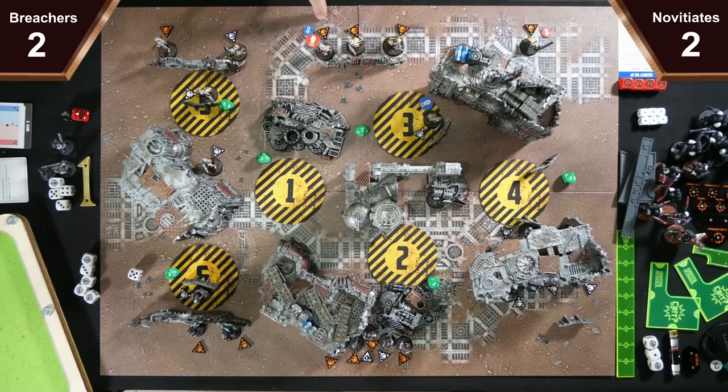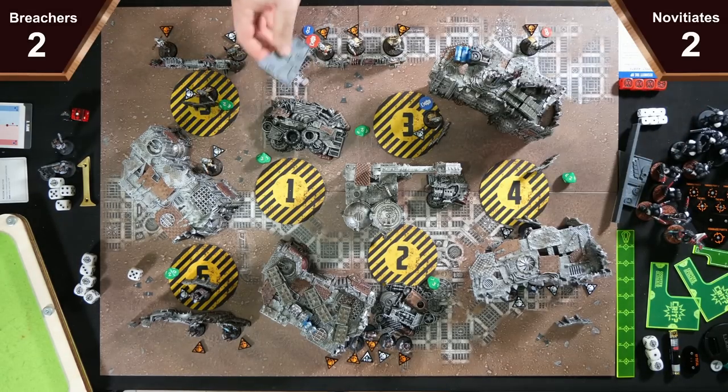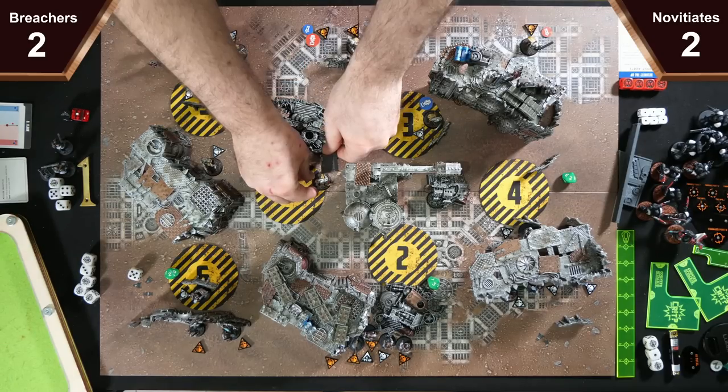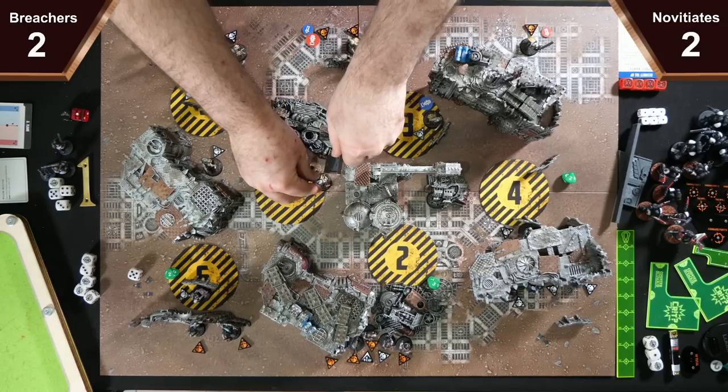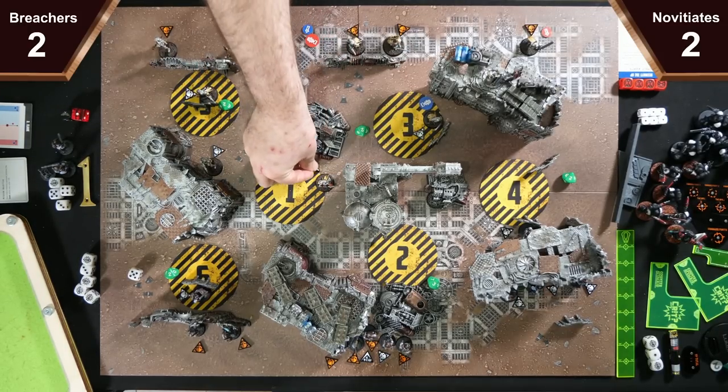We're going to activate the Mace — Mace Windu. She's going to dash, scramble, traverse, scramble over the pile. She'll be anywhere within an inch, and claim it with her third AP.